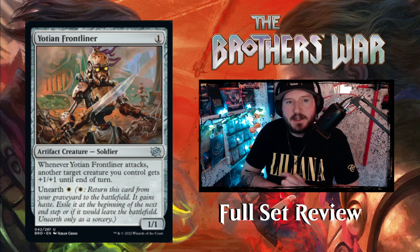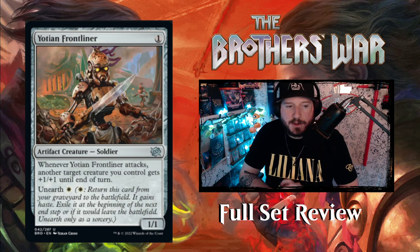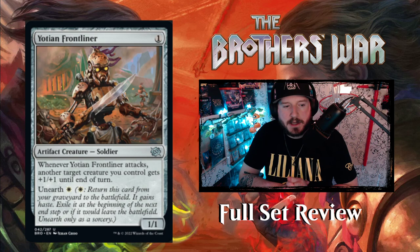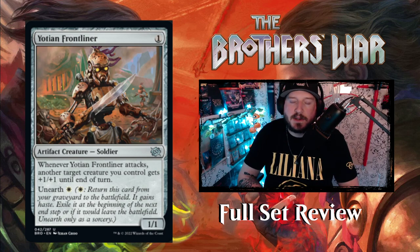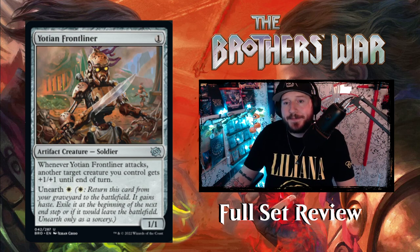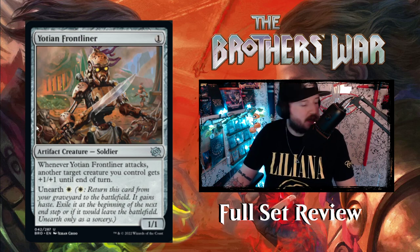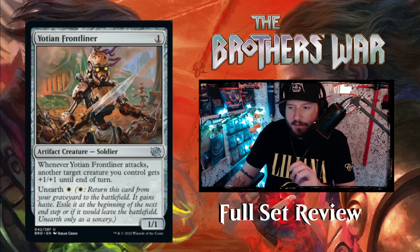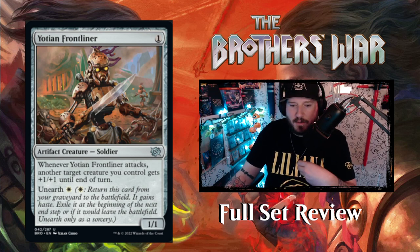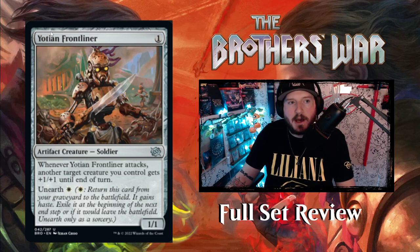Finally in White, Yotian Frontliner — one colorless mana for a 1/1 Artifact Creature Soldier. Whenever Yotian Frontliner attacks, another target creature you control gets +1/+1 until end of turn. It has unearth White — so you can do this twice if they kill it the first time. Pretty cool. I feel like we can keep going, so I'm going to take a quick 15-second break to reset and drink some water, and then we'll jump right in.